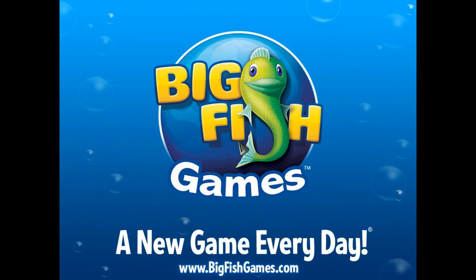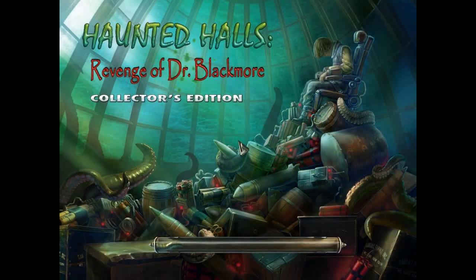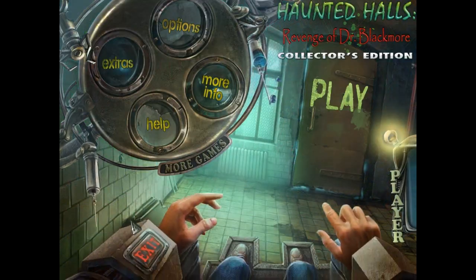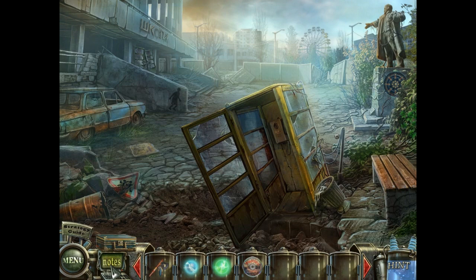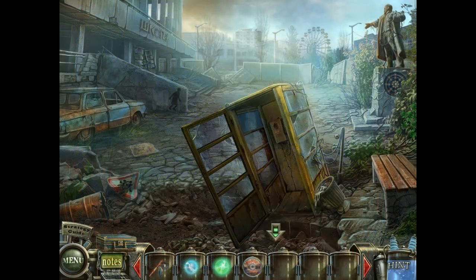Hello and welcome to Haunted Halls: Revenge of Dr. Blackmore. This is the third game in the Haunted Halls series. We are going to begin chapter number four in which we save Carolyn Bridge. Carolyn has been kidnapped by the evil Dr. Blackmore.